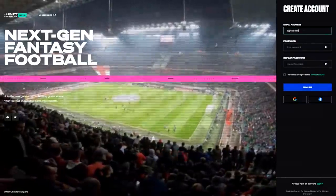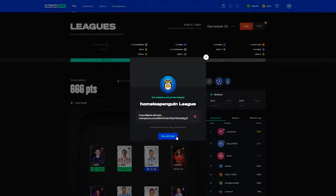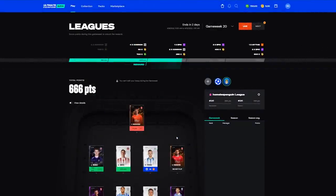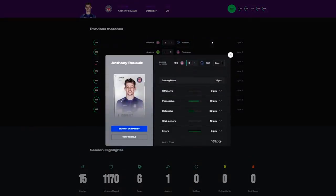Ultimate Champions have launched their open alpha. Build your squad to take part in game weeks and earn unique items. You can also join my personal league to compete against other members of the community, so check out my sponsor Ultimate Champions by clicking the link in the description.